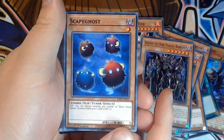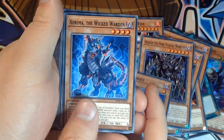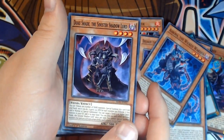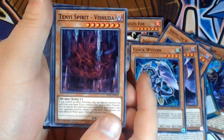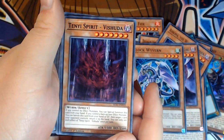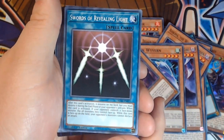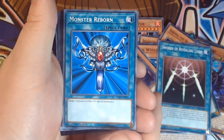Breaker the Dark Magical Warrior — just a nice powerful monster. Skate Ghost, giving us more options to get cards onto the field. Arima the Wicked Warden — we've got three copies of that, nice and ready to go. Duke Shade the Sinister Shadow Lord. Clock Wyvern. Tenyii Spirit Vashuda — a really powerful card that has seen some competitive play. Swords of Revealing Light — another classic from the anime to keep your opponent locked out from attacking you. Monster Reborn — one of the most powerful spell cards in the game, everybody knows this classic.